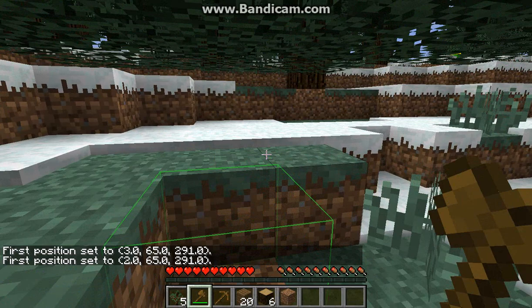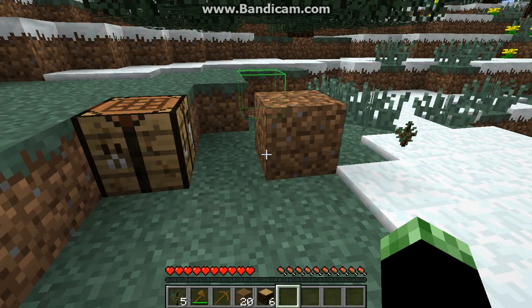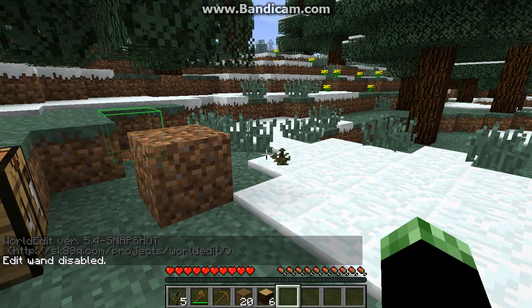Alright. First of all, those green lines that you see — that is because I have WorldEdit installed, so I'll just turn that off right now so we don't have those problems. You see those six pieces there? What's the command again? Oh yeah. I was typing in the wrong thing, so I'm sorry. Now I have WorldEdit disabled and I can go on with collecting.